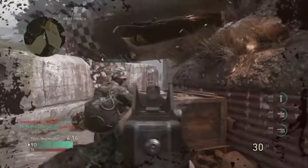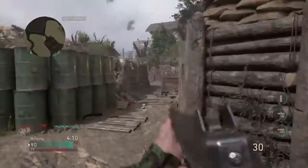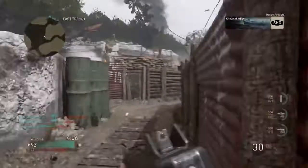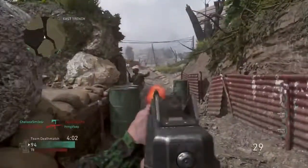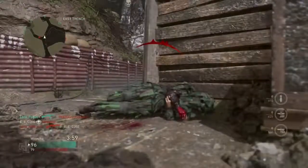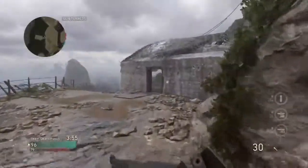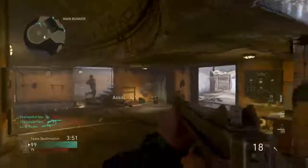My teammates are sticking with me, not really liking that. Let me reload. This should be around here - look at this guy just trying to head glitch his way to victory. It was either the guy on the left or the guy on the right - I felt like I had a better chance killing the guy on the left because the guy on the right was looking up the staircase. All right, got an assist.